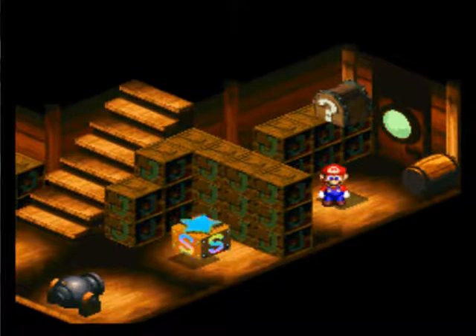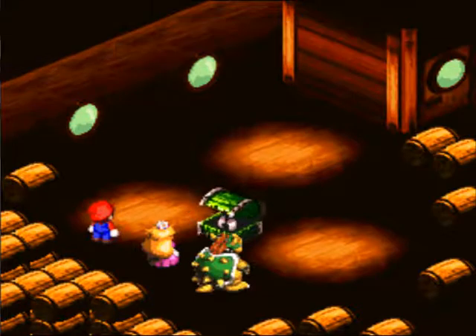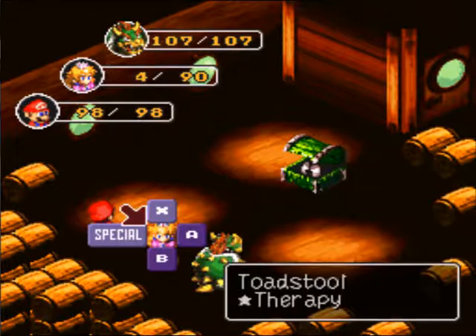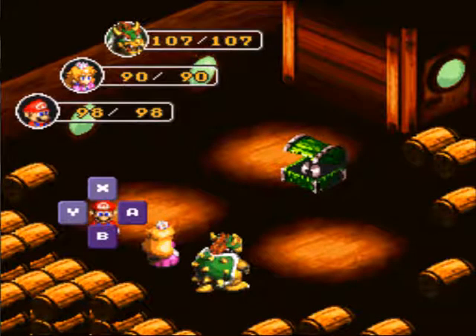So this is a fight — you can obviously tell. These are always decently tough fights. This is Hideon, and he has 600 HP. He does pretty brutal attacks. Might as well do Therapy here. He's weak to jump — I'm just going to do Super Jump here.